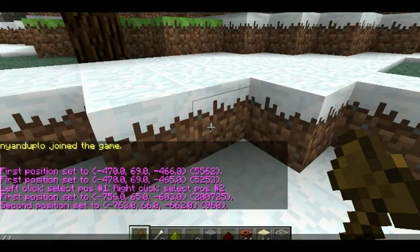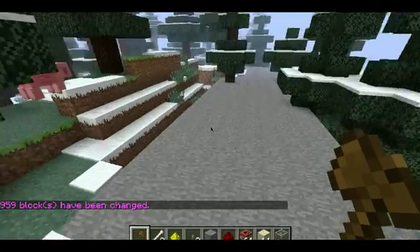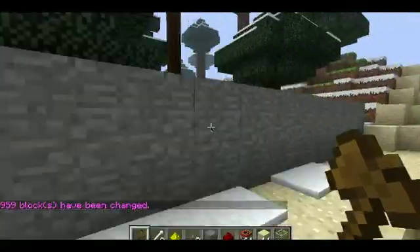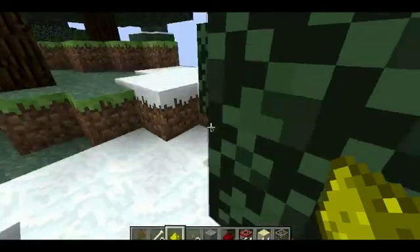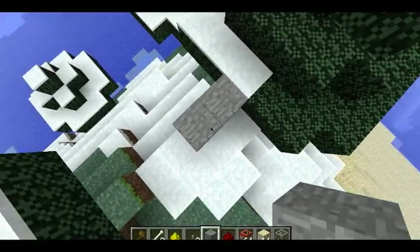If you type slash slash set — let's say we want it to be stone — it will create a stone path about two blocks wide. But if you want to fill a huge block, you build up first. The server is lagging quite a lot but we just put WorldEdit on it.